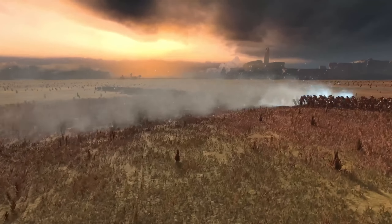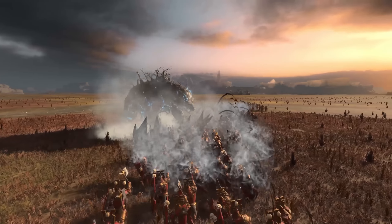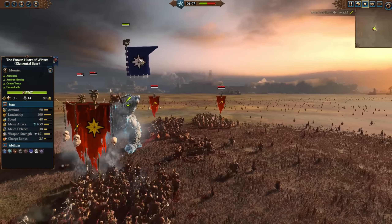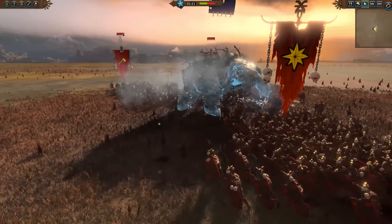Kislev's new unit is the Frozen Heart of Winter. It's an elemental bear — it maintains its breath attack, which is present on other bears. Like other bears, it is good against armor. It's kind of a blob-busting tool, and even more so now because it has a bound version of the Heart of Winter spell on it. It is one use only, and it is not an overcast bound — just a single use of standard Heart of Winter.